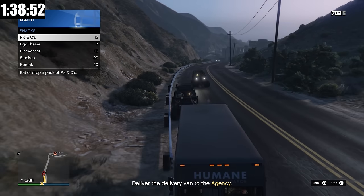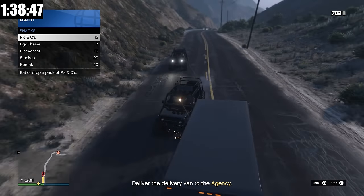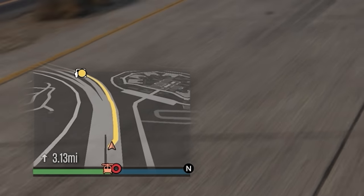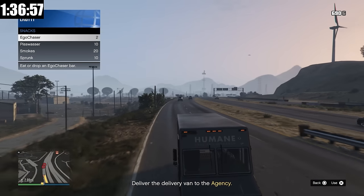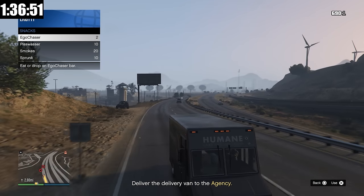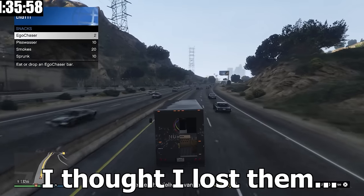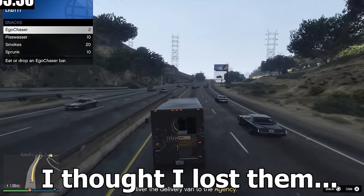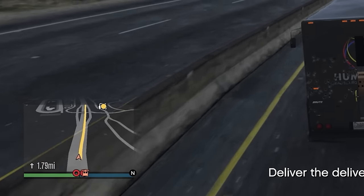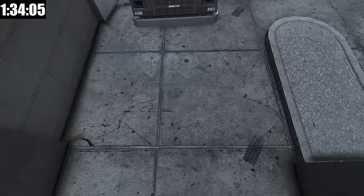Probably my best bet is to try to take out the drivers, but I only really have pistols so this is not going to go that well. I think I might have actually lost them — wow, that went way better than I thought. I spoke too soon. Let's see if I could use my sharpshooting skills here. And there you go — there is our first security contract done.